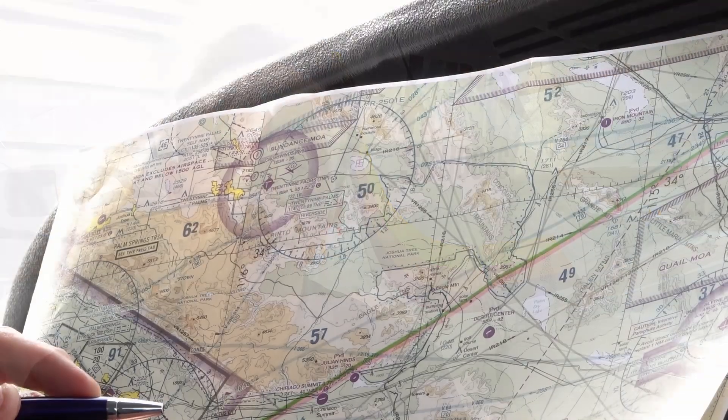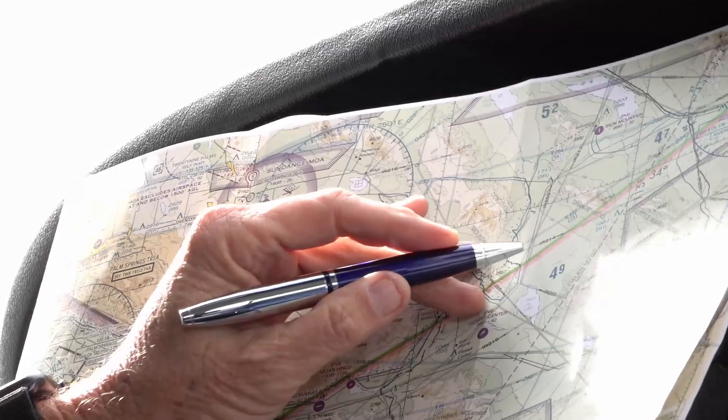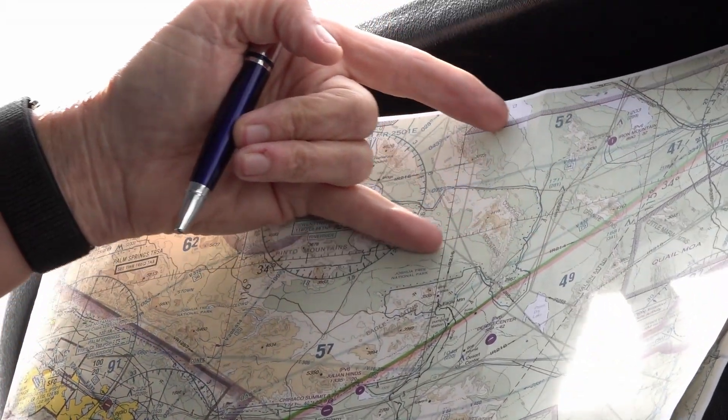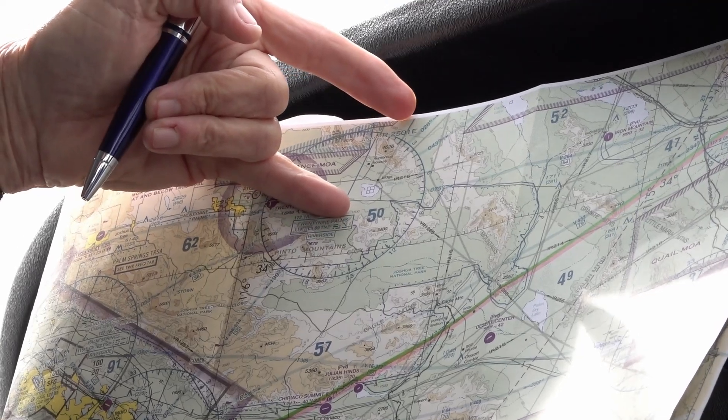You'll also learn how to navigate by looking at outside landmarks and using speed, time, and course from your last position to determine your current location. These old school techniques are a lot of fun, but more importantly, they are tools you will use to remain intuitively aware of your position anytime you're flying.